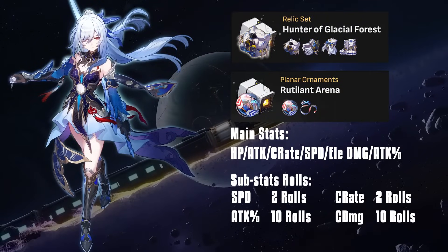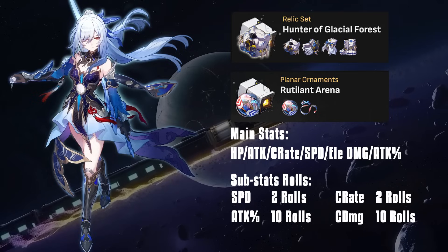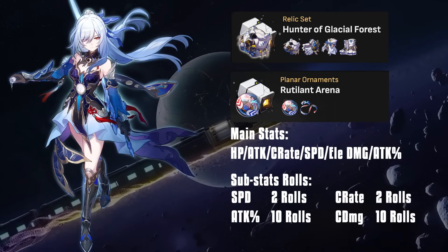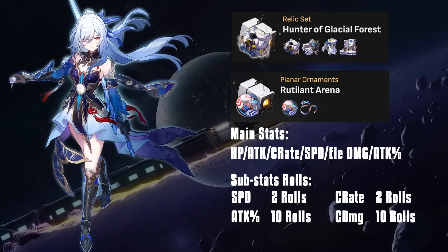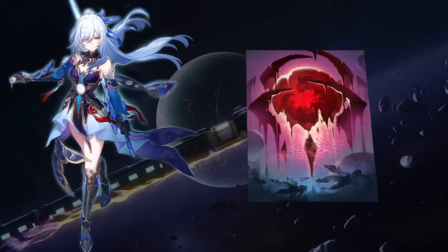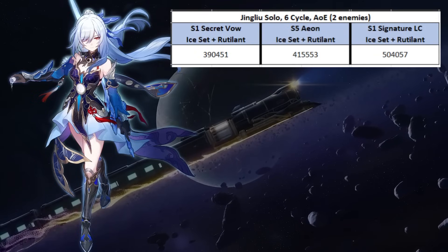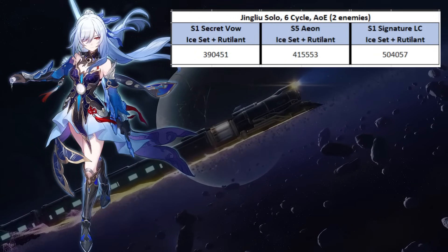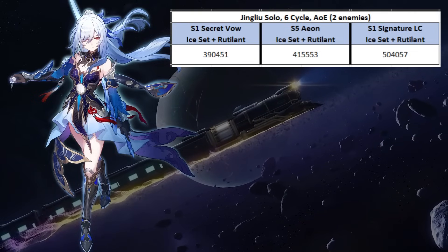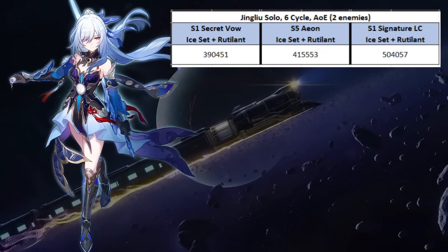In my calculation, I use Ice Set and Rutilant Arena first. I believe Rutilant Arena is her best planar ornament, and as for the relics, there is an alternative I will talk about later. The substat rolls are distributed as follows. There are three light cones used in this calculation: Superimpose 1 Secret Vow, Superimpose 5 Eon, and Superimpose 1 her signature light cone. As expected, Secret Vow is the weakest, so I will take it out from further calculations. It only starts beating S5 Eon at Superimpose 3, so if you have S3 or even S5 Secret Vow, feel free to use it instead of Eon.